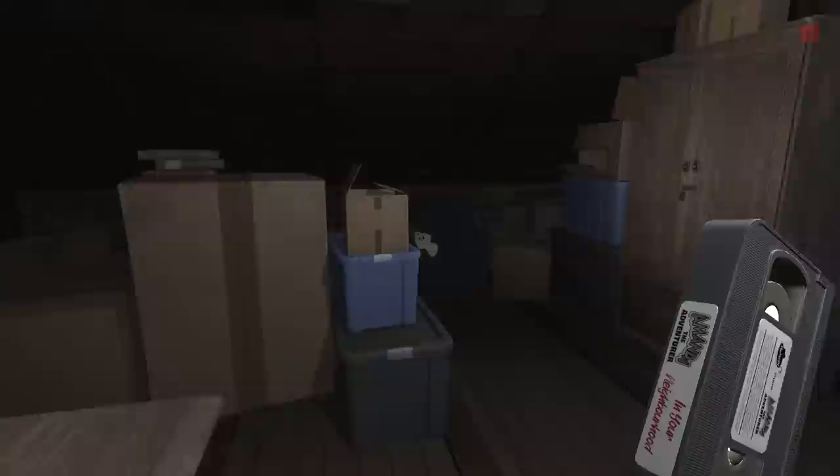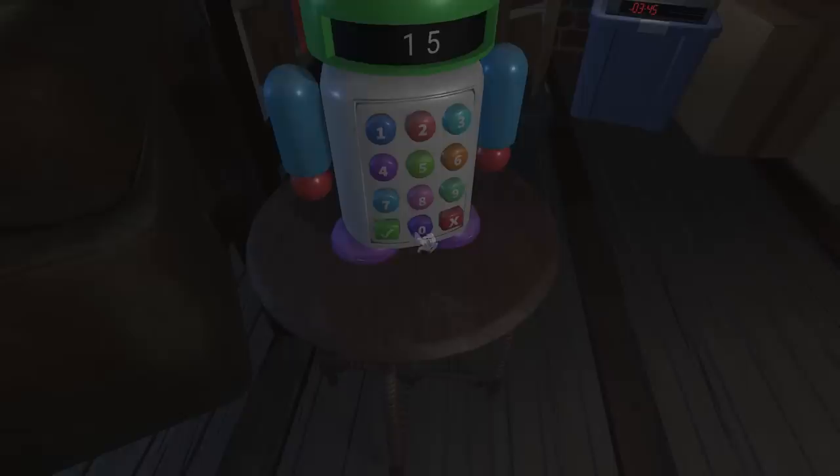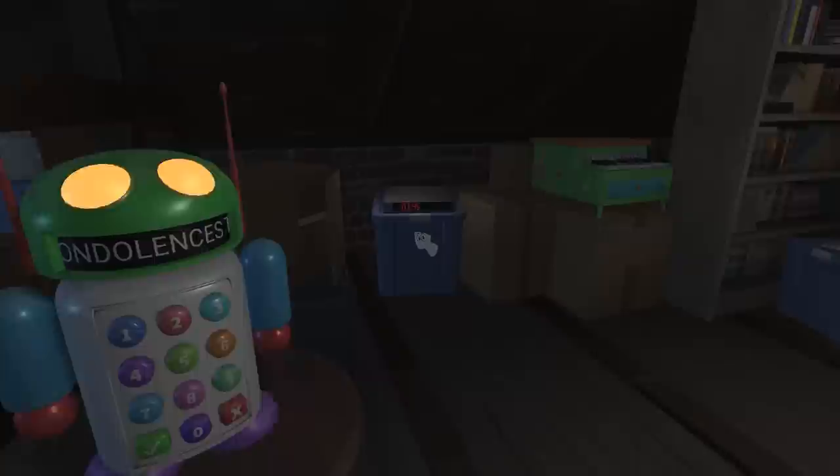Okay, so we've got the second tape now. You need to put it in and then pause it on the robot code. So we've got the robot code: one five zero three two five. We should be able to put it in here. One five zero three two five. I've sent my condolences to Kate. So if we go and watch the TV over here again, we should get the cake in a second.